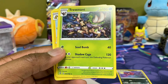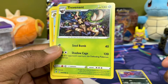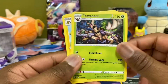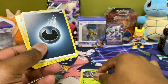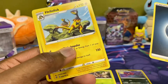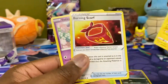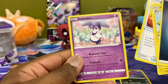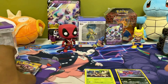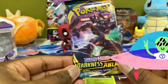Interesting card — people fear Trevenant due to a belief that it devours anyone who tries to cut down trees in the forest, but to the Pokemon it shares its wood with its kind. I guess it protects the animals but not the humans, because humans are pretty bad — they cut down trees, create plastic, and destroy the ozone layer. Not gonna go on my anti-human rant. Let's go to Darkness Ablaze.